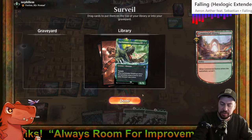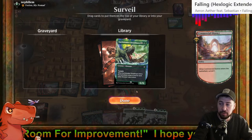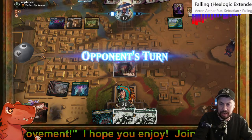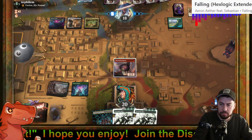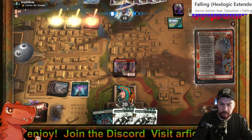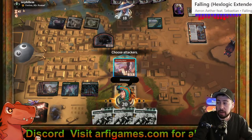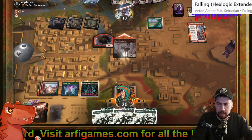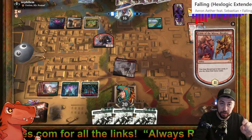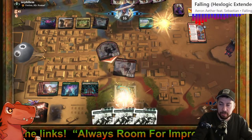Drawing Earthshaker Dreadmaw — can't play it next turn. I'm sending it to the bottom to increase the chances of finding Carnage Tyrant instead, or Castle Garenbrig either by drawing it, finding it with Sylvan Scrying, or grabbing it with Arcdruid's Charm. That should pack a punch. At the very least I'll get some aggression and eventually find one of the twelve things that grabs the castle.